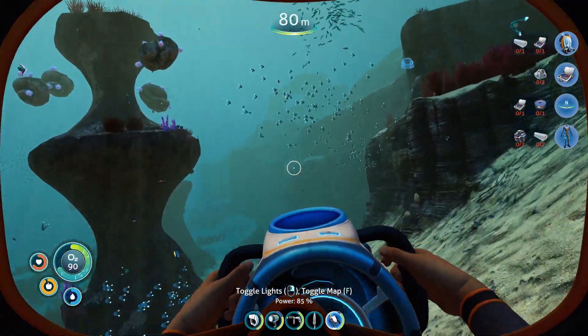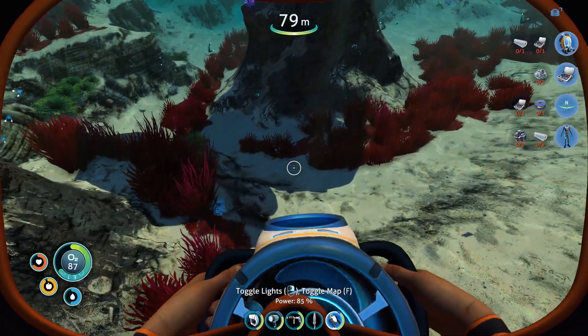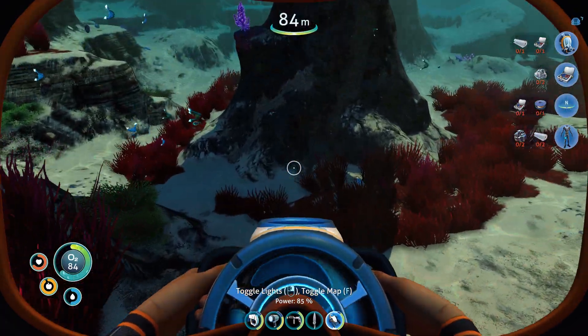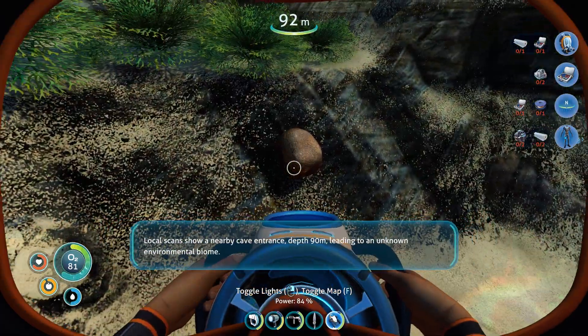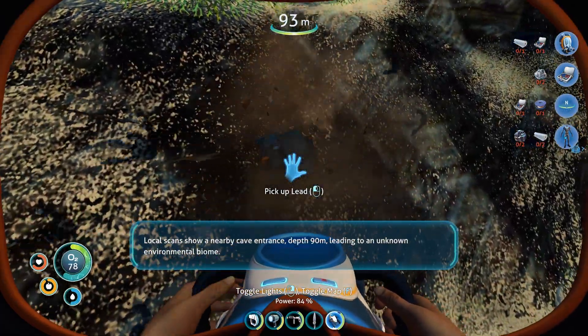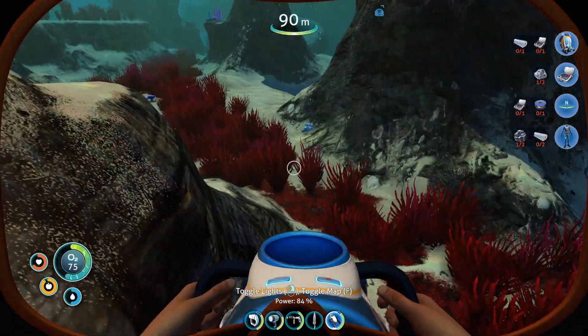That's an egg. What are those little jellyfish things? Local scans show a nearby cave entrance. Depth 90 meters — lead! All right, perfect. There's an unknown environmental bio, and there's some silver.